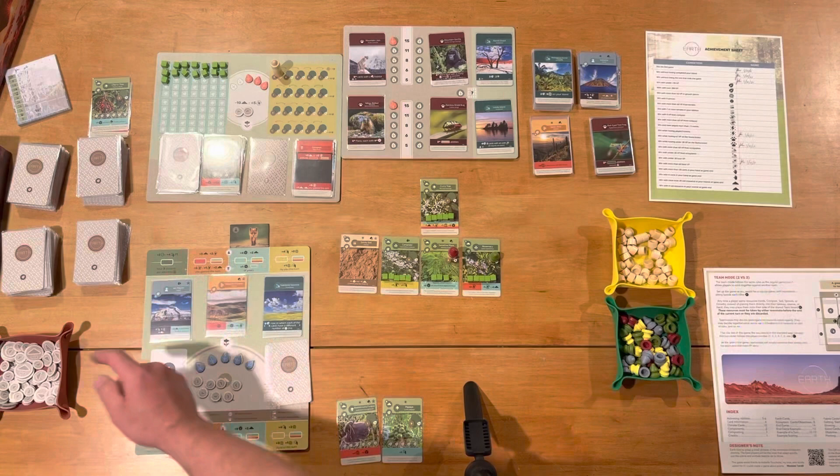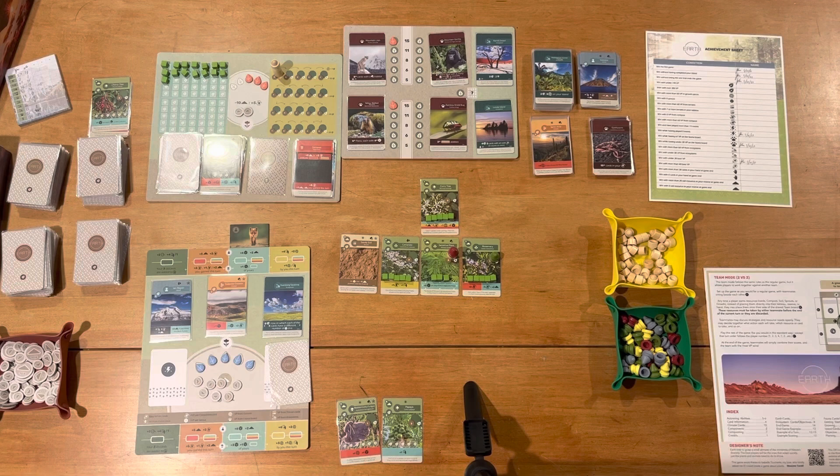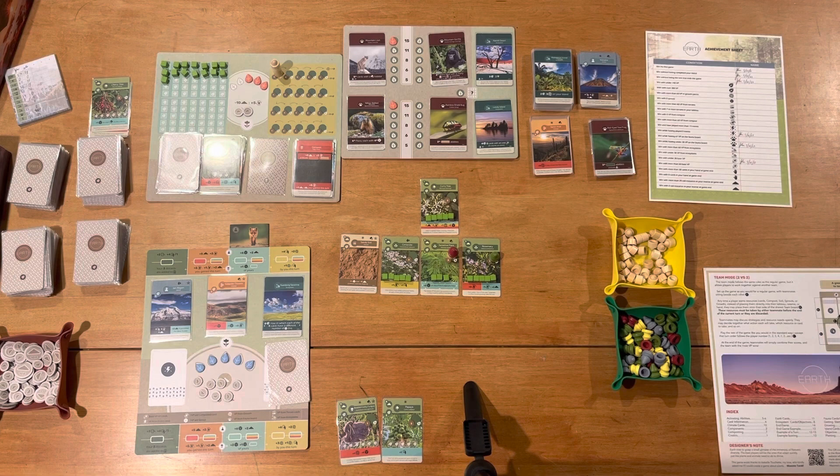These are the fauna cards. Basically, if you meet the condition, you can put your leaf out there and get that many points at the end of the game. As an example, this one says have 3 or more green abilities, including the one on your starting volcano card. If you achieve that at the end of your turn, you can place your leaf there. If you and the Gaia bot achieve the same condition in the same turn, you both get the lower amount. In general, you're trying to score those things faster than the bot.